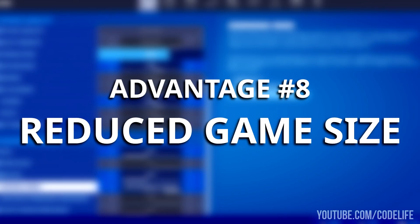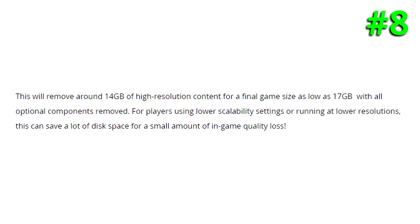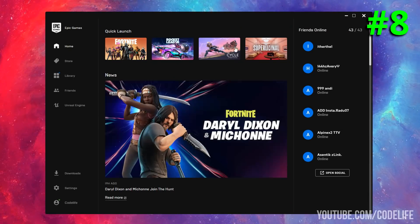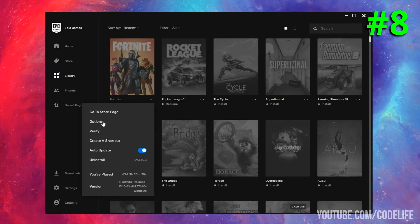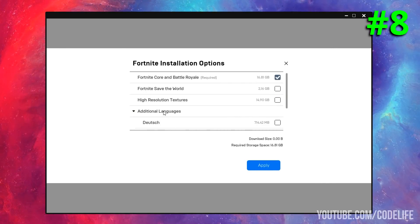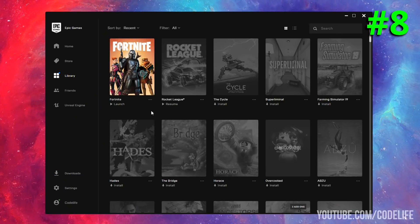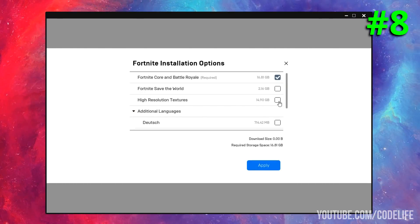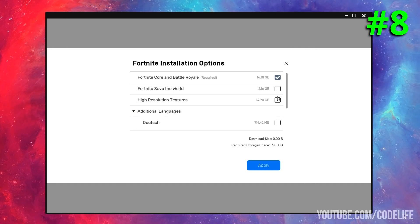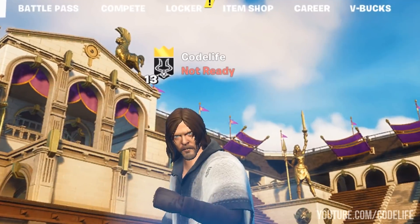Pro number eight and the final advantage: the reduction in game size by disabling old textures. If you want to free up 15 gigabytes from your Fortnite install, you can do that by going to the Epic Games Launcher, finding Fortnite, pressing the three vertical dots next to the game, clicking Options, and unchecking the high-resolution textures box. This will remove up to 15 gigabytes of unused textures when playing on performance mode. Do note that if you uncheck this, you will not be able to play DX 11 or DX 12 — you must re-tick that box to restore those rendering modes.